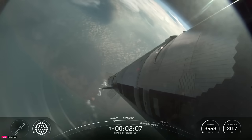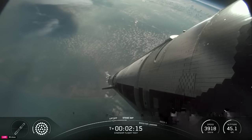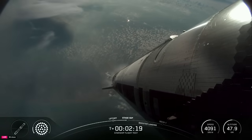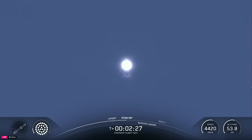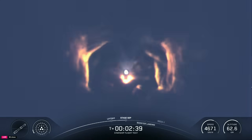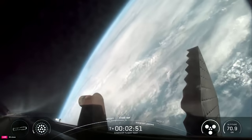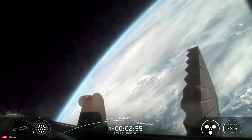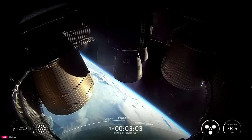Hot staging in about 30 seconds. Definitely keep an eye on which way the booster flips — first-ever directional flip we're going for today, should flip straight up. See those engines powering down. Booster engine cut off. Ship ignition. Stage separation. Incredible flip by Super Heavy booster. You can see those three engines on the ship ignited — six healthy Raptors running on ship on its way to space. Booster doing the boost back.